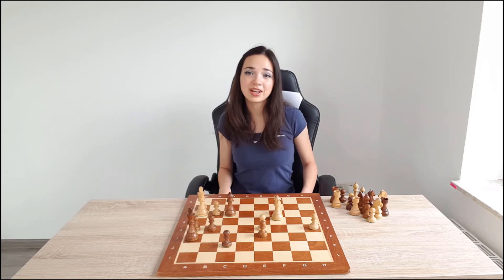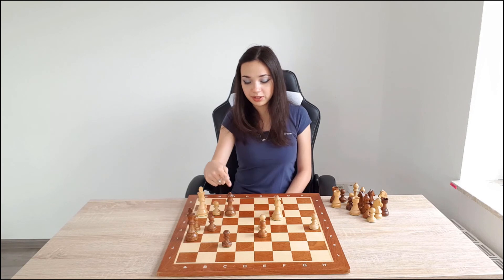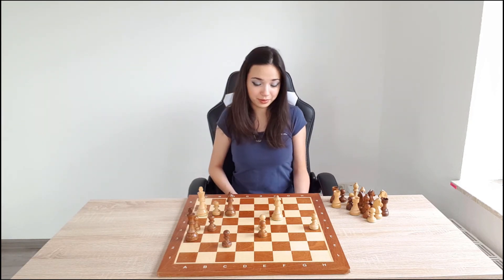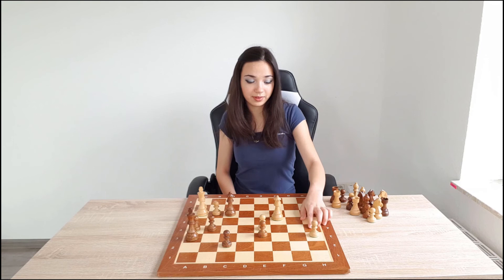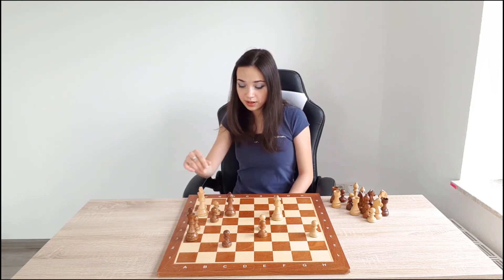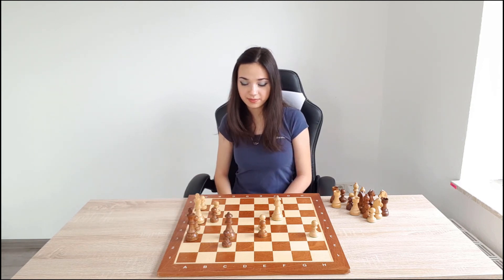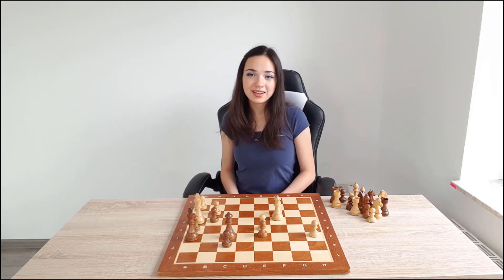And then we play another silent move: King h6, preventing any checks or anything from happening. White can't move his queen because of Queen f1. After some move, for example a6, we can play g4. And after King h4, Queen f6 — and it's checkmate. That's how you win with queen and opposite color bishop.